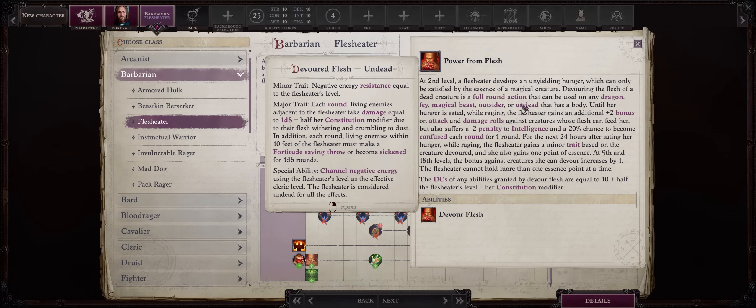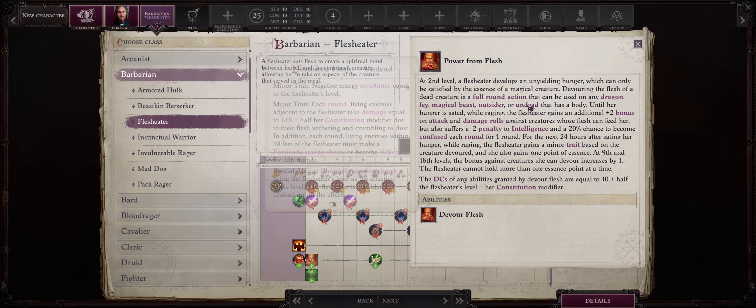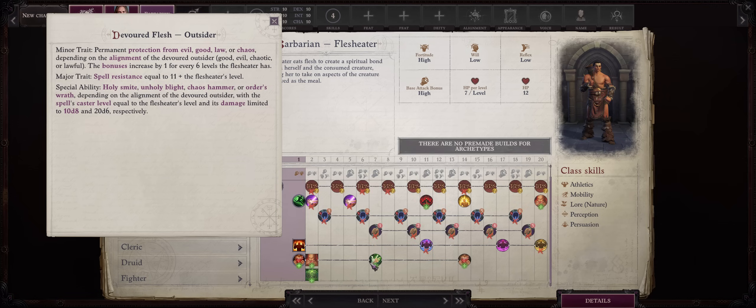Let's be blunt: it's going to be 95% of the time outsider because of demons. Sometimes undead maybe, but mostly outsiders. If you were playing Kingmaker then sure you fight a lot of fey and magical beasts, but not so much for Wrath. After you devour an enemy you'll first gain a minor trait depending on the type. For outsider, for example, it's protection from alignment depending on their own alignment — so chaotic against demons — which increases every 6 levels. Not that strong of a benefit for the most common and most dangerous enemy type.